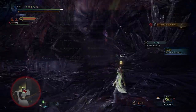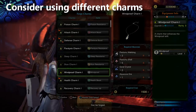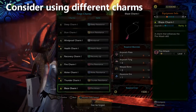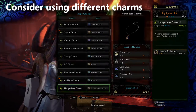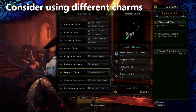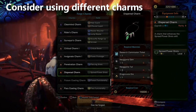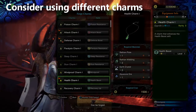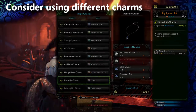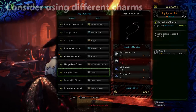Tip number seven: some charms have gotten really strong, and the nice thing about charms is you can just build them — you don't rely on RNG decorations. Go build the Handicraft Charm, the Ammo Up Charm, the Agitator Charm, the Resentment Charm, the Spare Shot Charm (which you get as an optional quest from the Housekeeping Cat). All the Elemental Damage Boost Charms are useful if you use elemental weapons. The Guard Charm now gives all five levels of Guard, and Wide Range now gives all five levels of Wide Range.